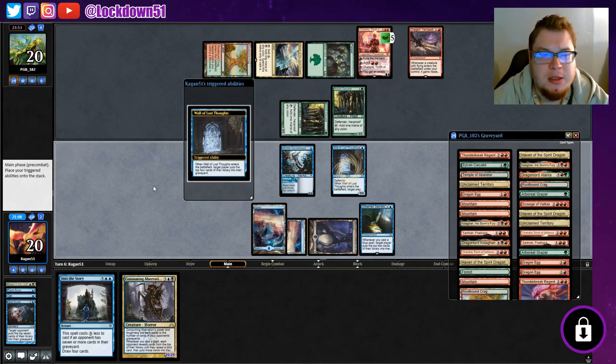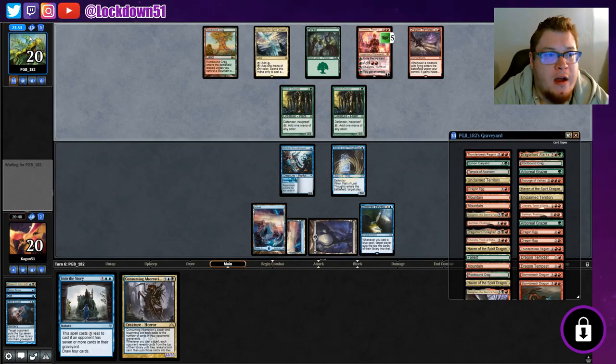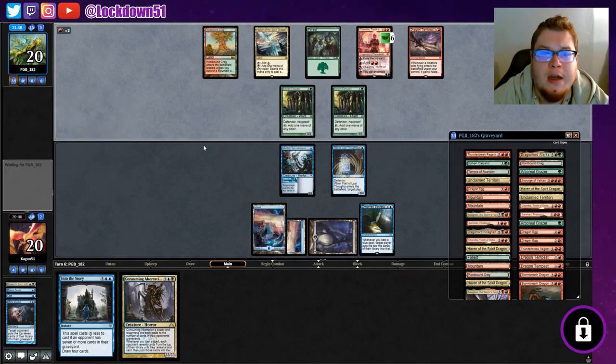I don't think we have access to a mill card that's a wall with reach right now - that would be excellent. I can't tell you how many games I've lost in standard because these guys don't have reach - it just goes right above them. Missing triggers, missing when I have to do stuff. We're at 15 cards left and about to be on a clock. Consuming Aberration doesn't even have reach either - unfortunate.